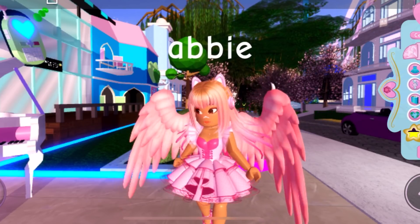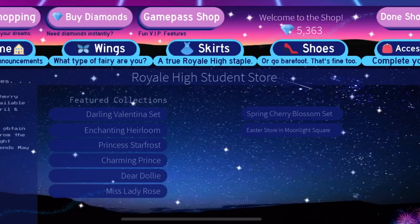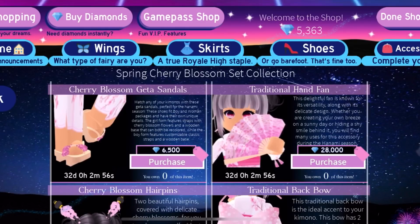Without further ado, let's get on with the video. So the first thing I do is I head up to my apartment. Let me just show you guys what's happening right now — I did share this in my community tab. A spring cherry blossom set has finally come out in Royal High. I saw many leaks of it and it's finally here.